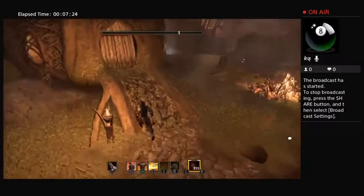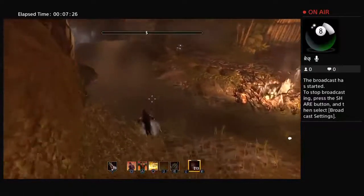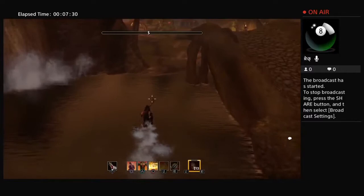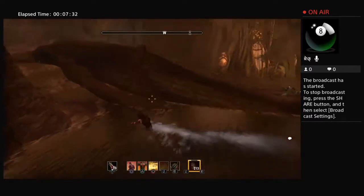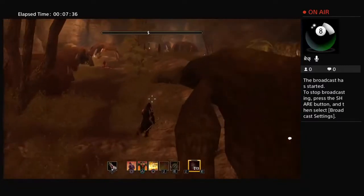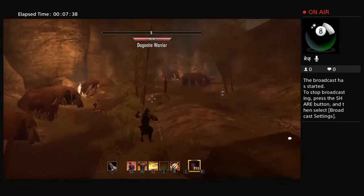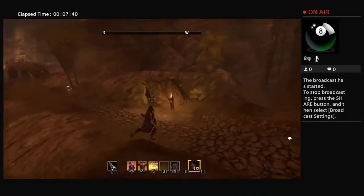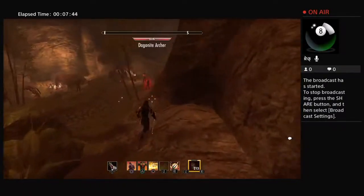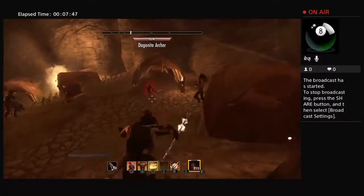We're going to go ahead and pass all those NPCs and cross the river. Don't use the bridge here because you will be seen by those NPCs. Right here there's no way to get past — you're going to have to fight. The way I like to do this is to take out the archers first, so let's make our way towards the archers.